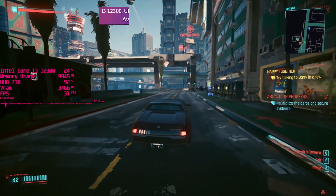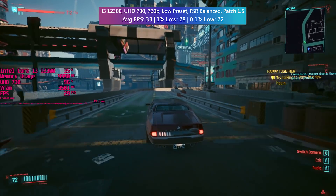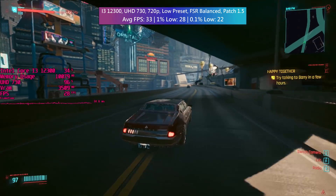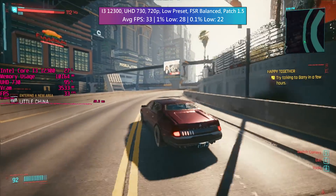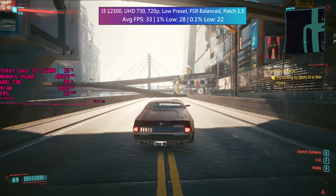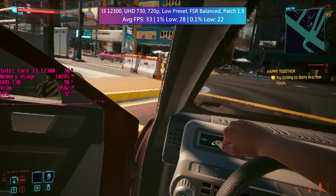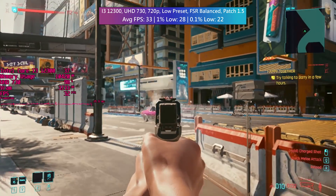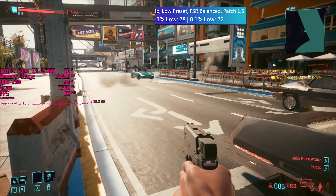The i3-12300 with its UHD 730 graphics can push 30 FPS at 720p with FSR set to balanced. Frame rates can go higher with performance or ultra-performance modes, but the image quality suffers noticeably. It isn't exactly pleasant on the eye, but it's quite impressive considering this is still Cyberpunk, and it's nice to see how far Intel integrated graphics have come. If you're waiting for a new GPU, you could certainly play Cyberpunk like this in the meantime.